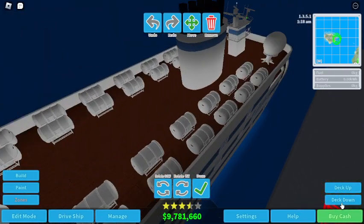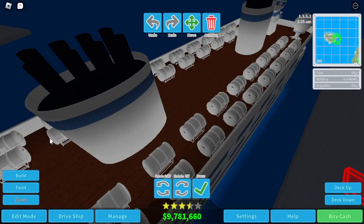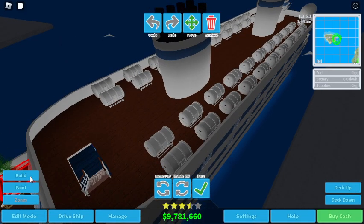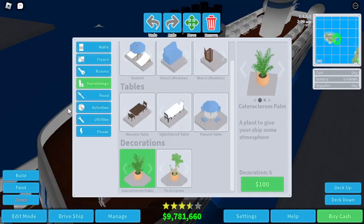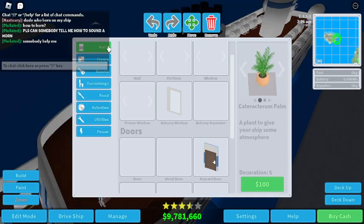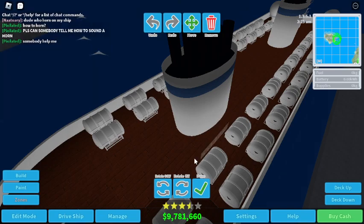The next deck is the lifeboat deck. I think we've finished this ship. Let's start the booking process — oh, I forgot the railings and the funnels.